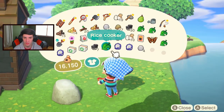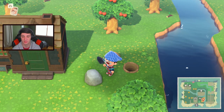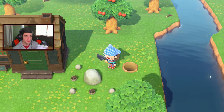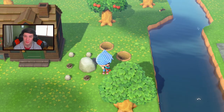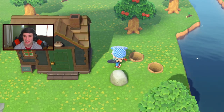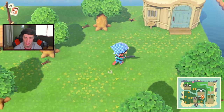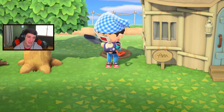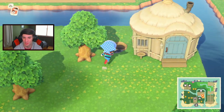We got four fossils. Weeds are actually valuable now because you can make hedges out of them — one day I wanted to build hedges and had none because I'd always sell them. Now I save them. I kind of want to buy a plot of land today and maybe go farming for villagers, though I don't have enough miles for that yet.